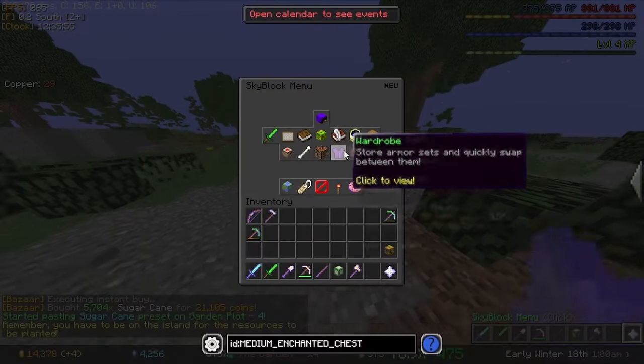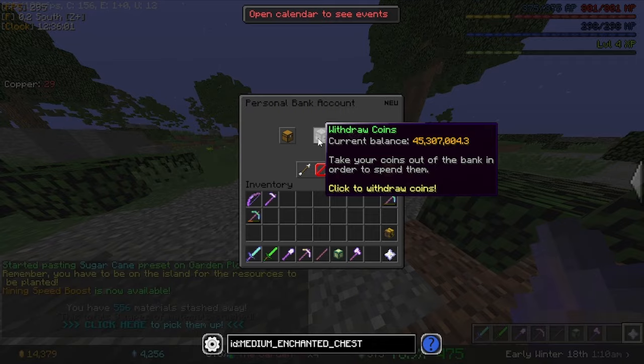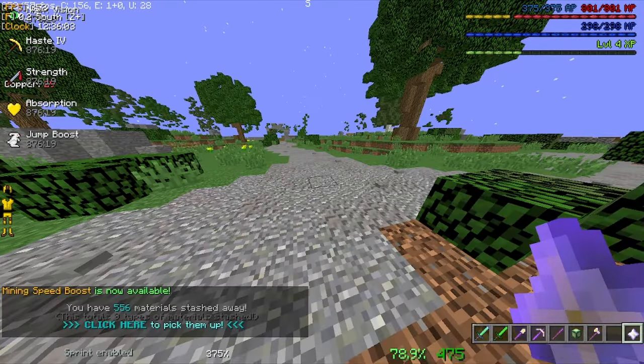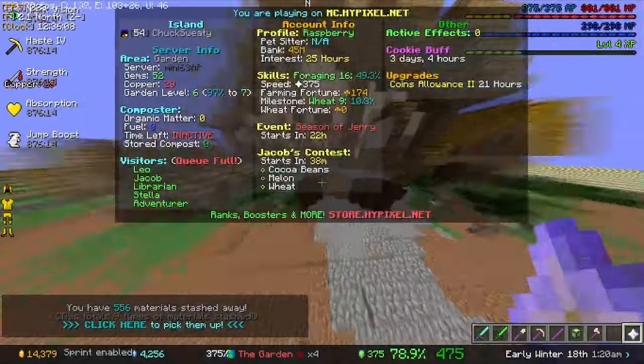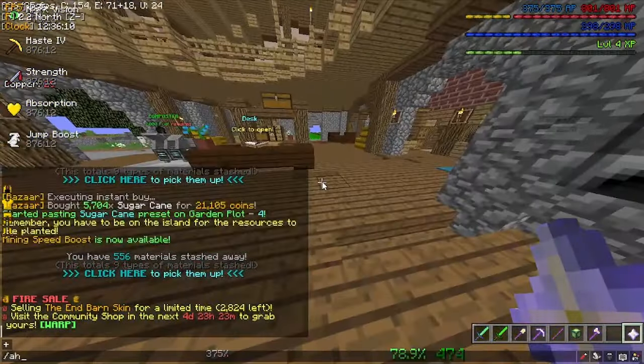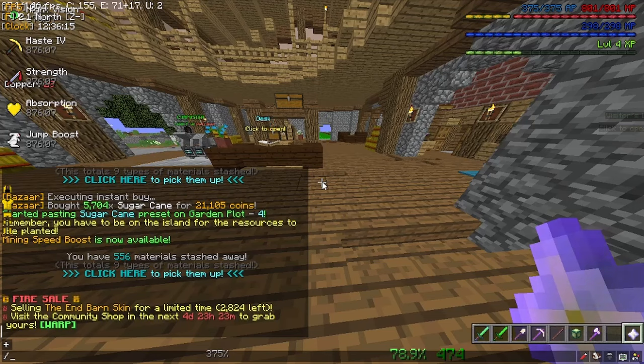And that's going to be really useful for us. Now I'm going to go ahead and open my personal bank, which still has 45 million coins, which is honestly a lot. I don't know if I have anything in the auction house right now - no, I don't. What about the bazaar though? I don't have anything in the bazaar either. So yeah, we are currently sitting at 45 million coins.